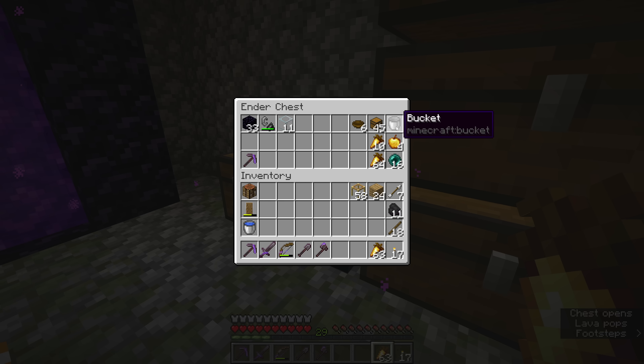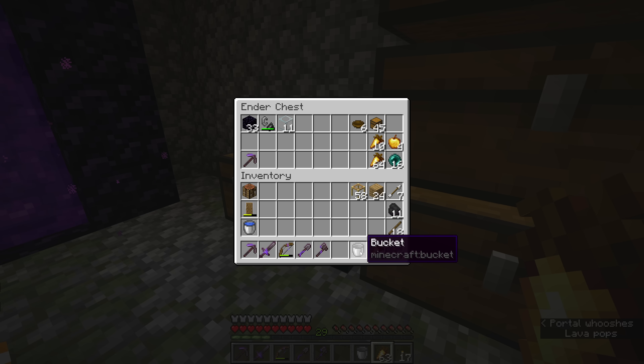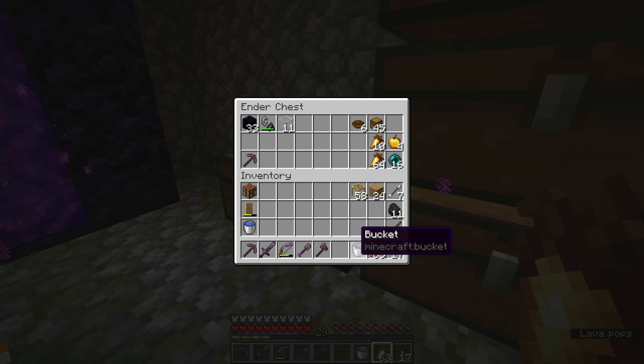Now one thing that we are going to need to do is probably locate ourselves a little bit of water. Future Bottle here - I just want to point out that until the point where I started editing this video I literally had no idea that I already had this bucket of water in my inventory the whole time. I had no idea, but we're going to continue on with the episode and keep that in mind.